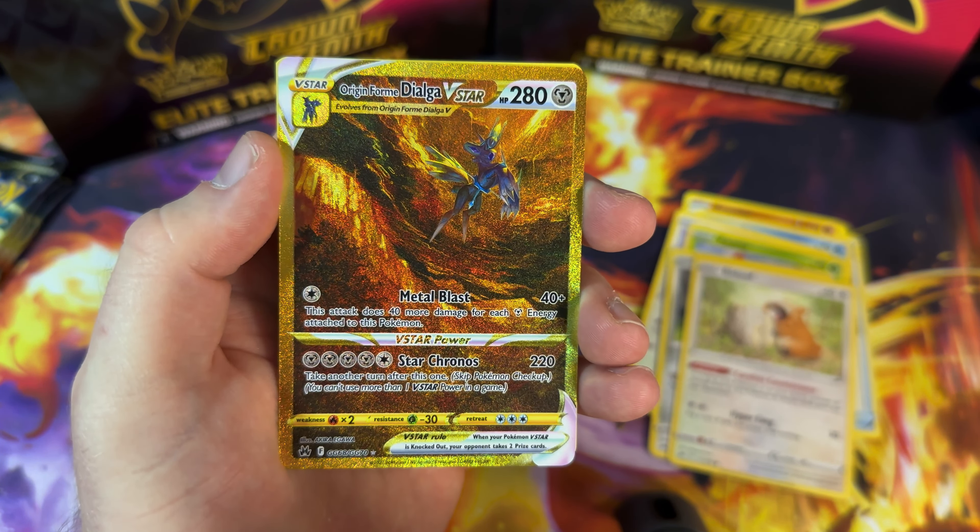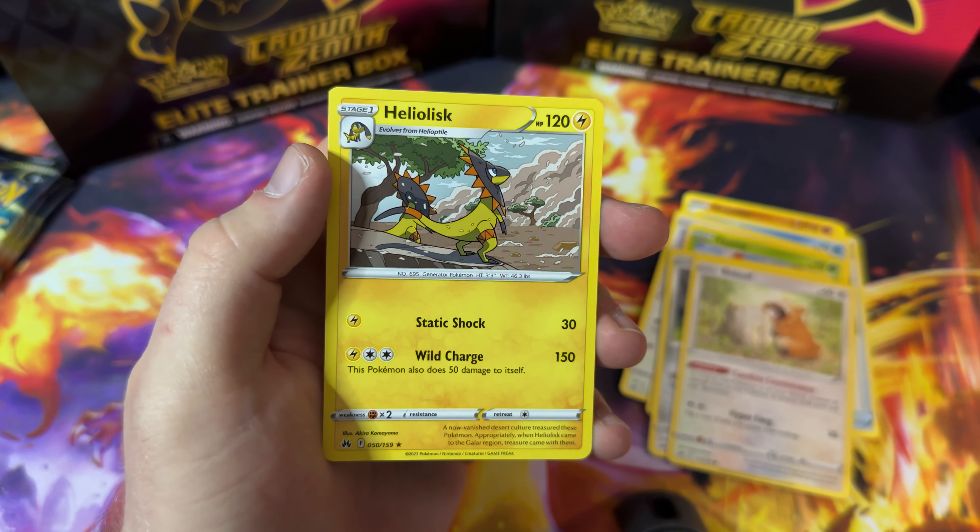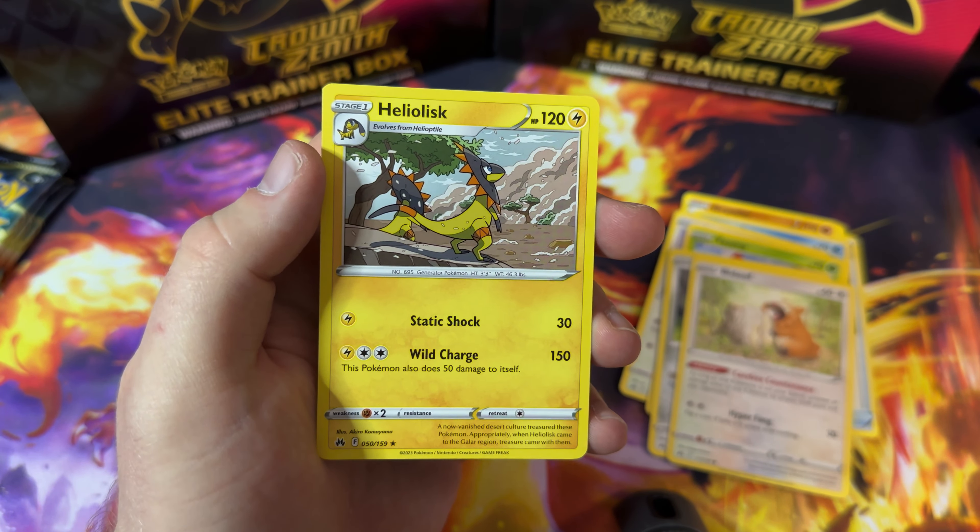The pull rates on this Crown Zenith set are insane. Luxio, Digging Duo, Shaman, Helioptile, Pancham, Switch, Snorunt, Larvesta. Hey, we've got a Roxanne Galarian Gallery! That's a really nice card — looks like she's in a museum, just studying away. And we're finishing with the Galarian Berserk.